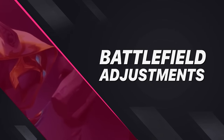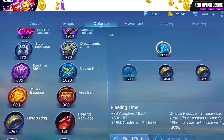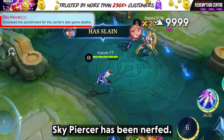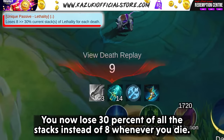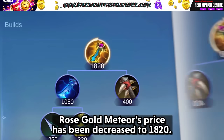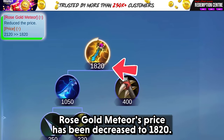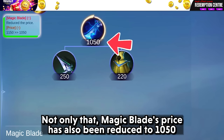Let's move to all the battlefield adjustments. First, we have the changes made to items. Skypiercer has been nerfed — you now lose 30% of all the stacks instead of 8 whenever you die. Rosegold Meteor's price has been decreased to 1820. Not only that, Magic Blade's price has also been reduced to 1050.